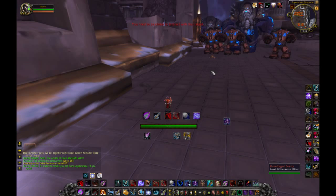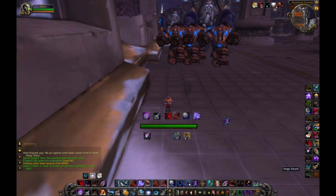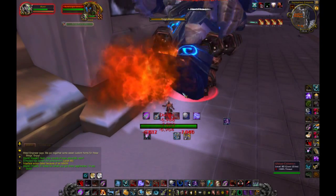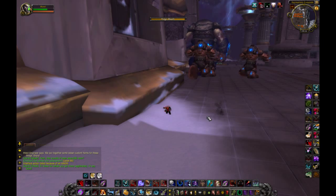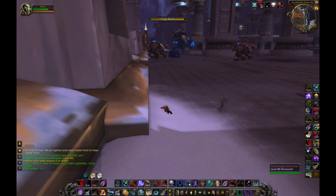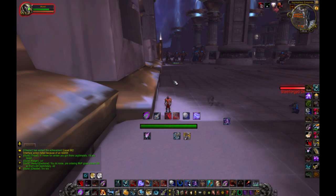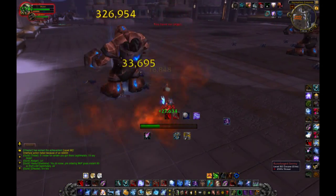If I get out of Feign Death they will come to attack me, so I just need to wait for another Feign Death cooldown. After I use it they will no longer come. Now they should just leave — wait for a while and they will not come back. This is the fastest way to get here. You can skip all the mobs, you just need to kill these ones. Clear them fast.